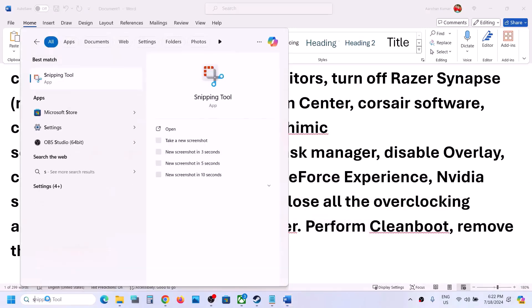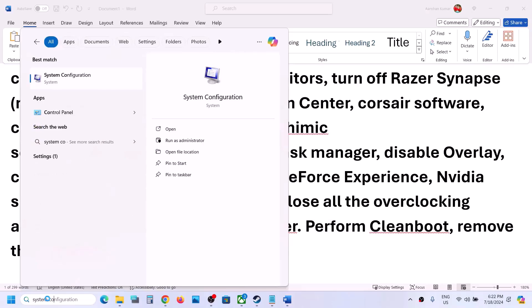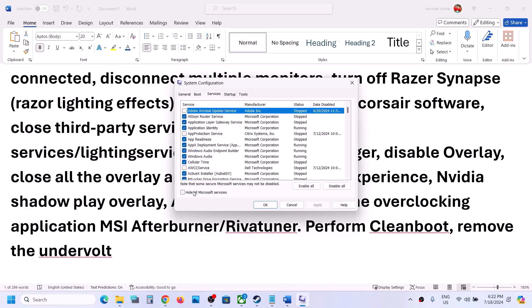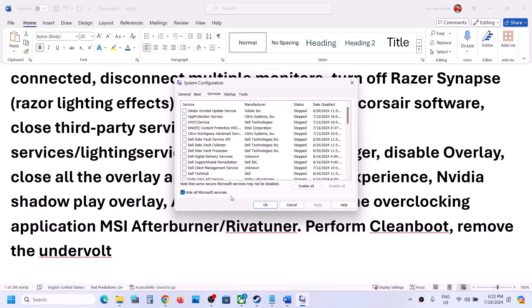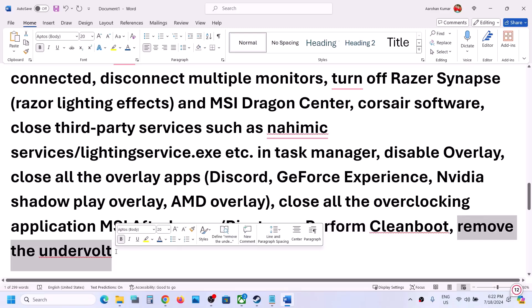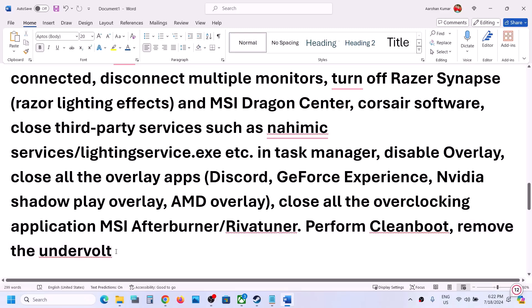To perform a clean boot, type 'System Configuration' in the Windows search box and click on System Configuration. Go to the Services tab, put a check on 'Hide all Microsoft services,' then click Disable All. Click Apply, click OK, and you will see a restart option — restart your computer and then launch the game. Also, if you have undervolted your computer, remove the undervolt and then launch the game.